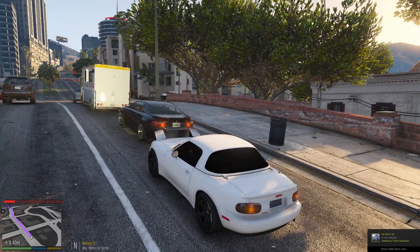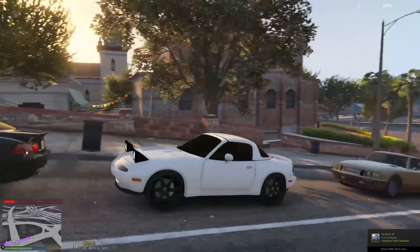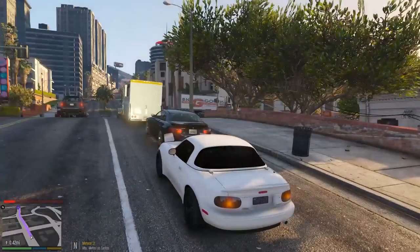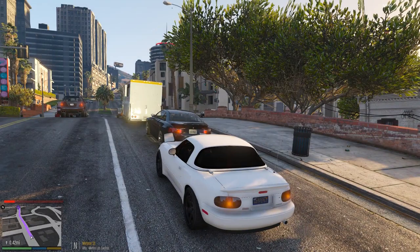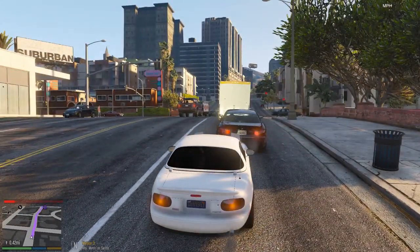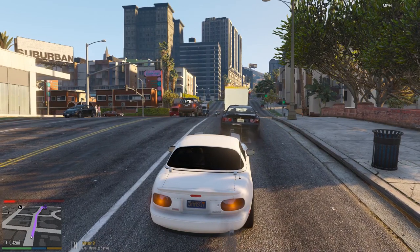You'll be able to find this car in the description so you guys can download it and share your different color schemes — what you would make it look like. I think that would be pretty interesting because Bugs has a Miata and I'm sure he'd love to see that. You guys could even tweet him that stuff if you play this game.